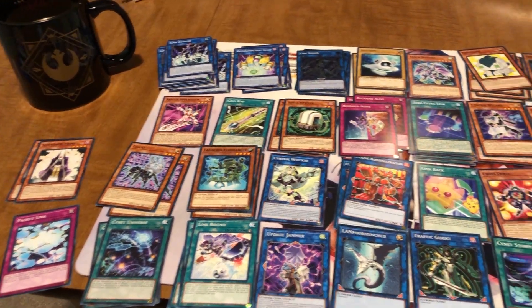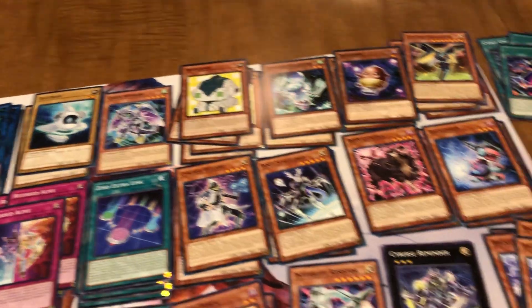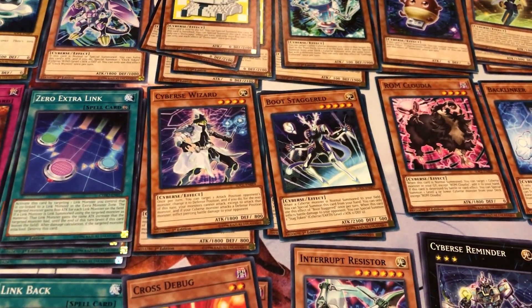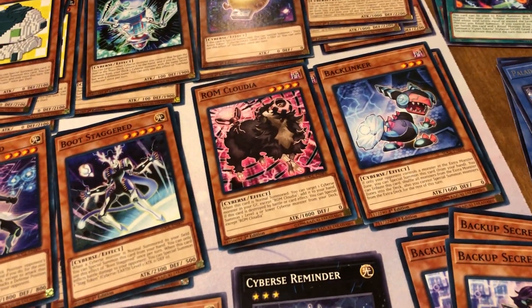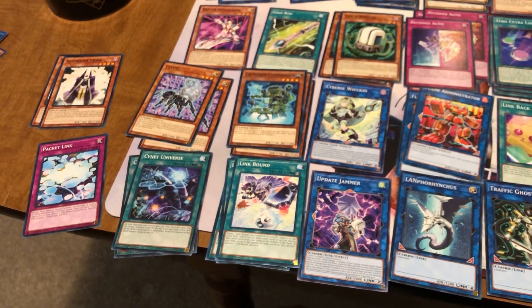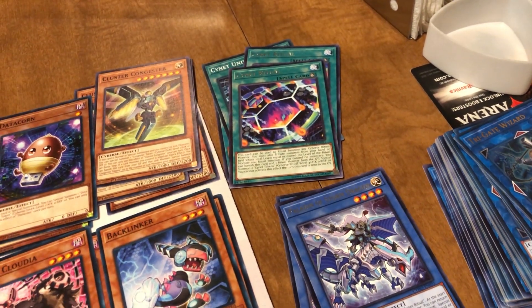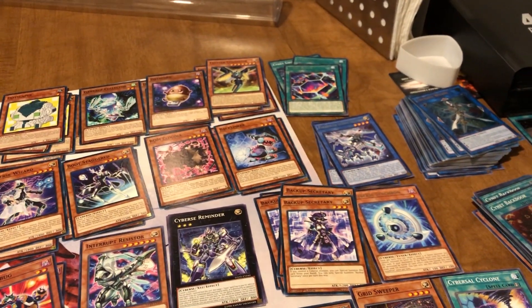Here is a collection of all the Cybers-related cards I found. Some are guaranteed to go in: Dotscaper is a free special summon from the graveyard or if banished; Backup Secretary is easily searchable and easily special summonable. I hesitate on Boot Staggered — more than one or two because it's a free summon but it's also a heavy monster. I might tech in or side Bram Claw and Ram Clowder. The ritual stuff is tempting but there's no way to search the ritual spell or monster, so you risk clogging your deck.